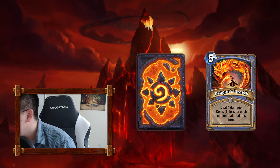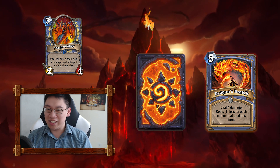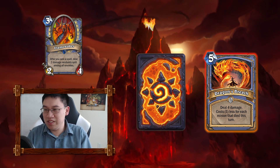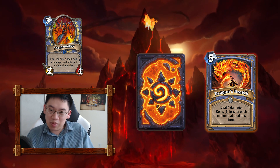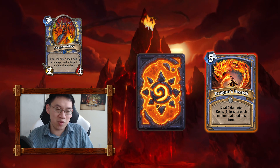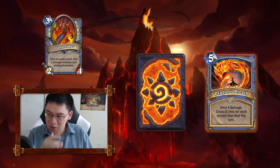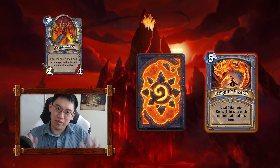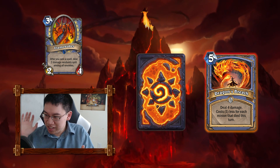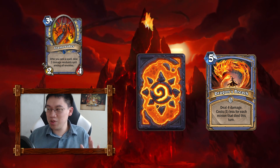That brings us back to Flamewaker. I had said that if another released card is a good spell, then maybe Flamewaker has a chance. You can even see that maybe they planned some synergy here, because Flamewaker likes having really cheap spells being cast. You can see the theory: you cast your Flamewaker, do the trades, and then cast your very cheap Dragon's Breath — but I don't see that ever happening.